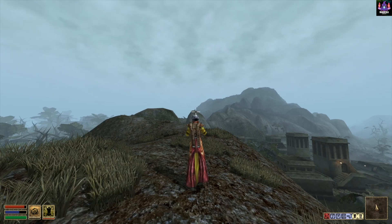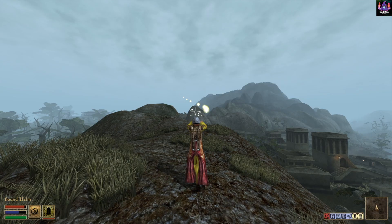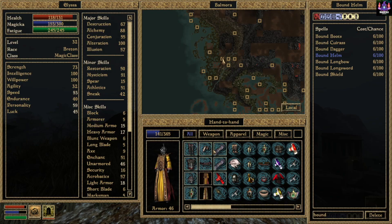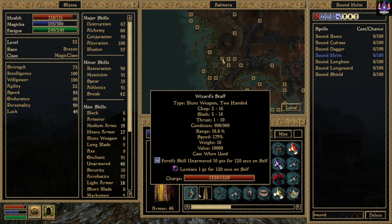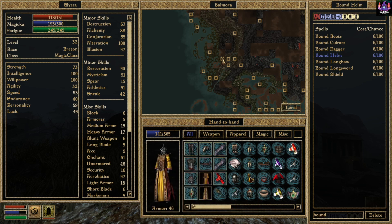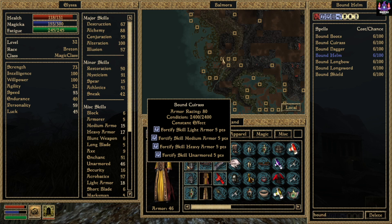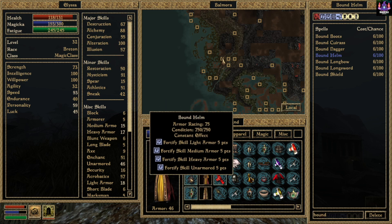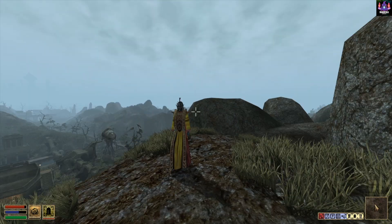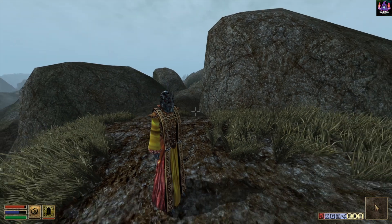And I also have a Bound Helmet — let's get that too. Wow, looks insane. I am equipping the Bound Helmet, a Bound Cuirass, and Bound Boots. All of these have a constant effect enchantment. The Bound Boots will increase your speed by 10 points. Your Cuirass will increase your light armor, medium armor, heavy armor, and unarmored skills. Your helmet will also increase the same skills. Now Alyssa is not a mage — she is now a warrior!